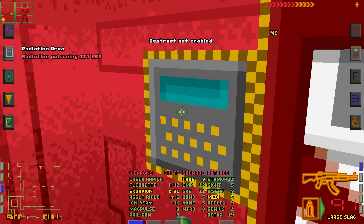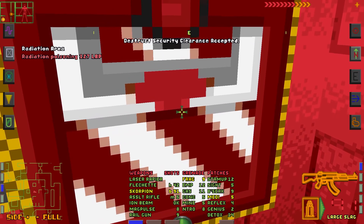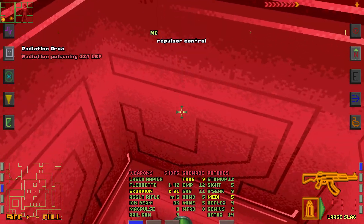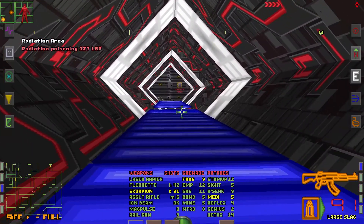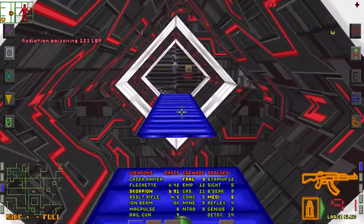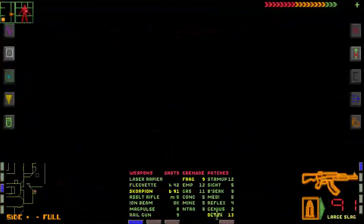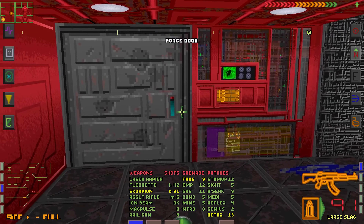Distruct not enabled. Clearance accepted. How do I get down? Use the switch and jump. This is a safe area. Using the detox didn't help. This is very quiet.